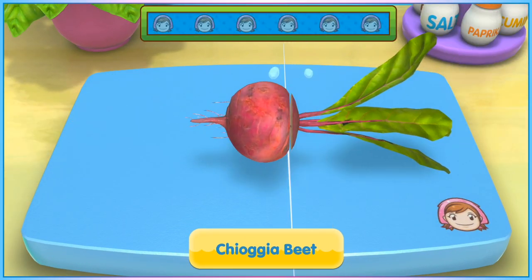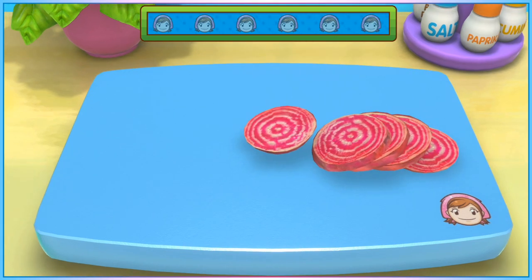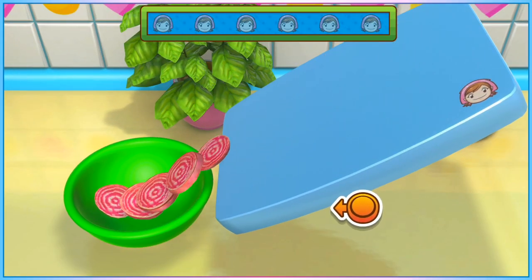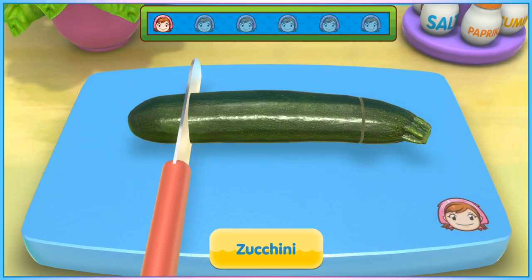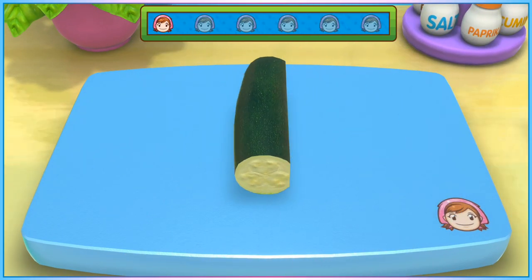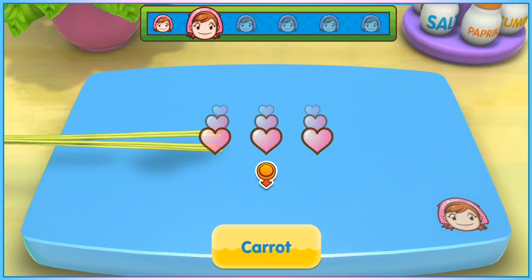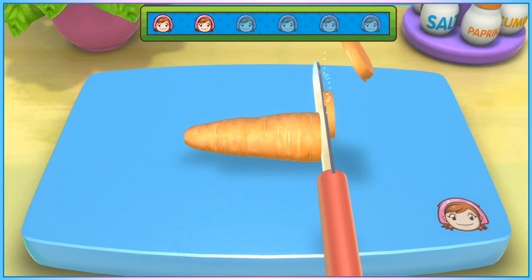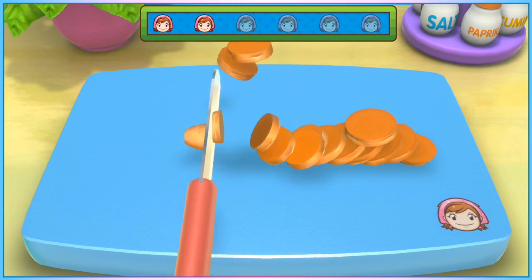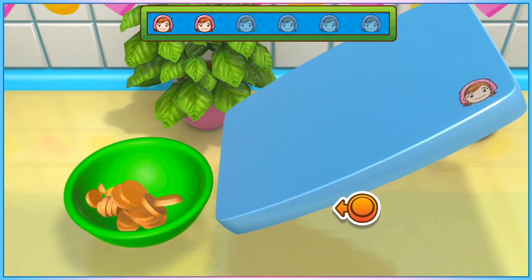Joy-cons are prone to drifting, and that might be a barrier to using them, but their short travel distance on the analogue sticks and easy hold shape make it much easier to execute fast, accurate slicing motions when cutting vegetables, which you're going to do a lot during a full run. On the joy-con, I recommend cutting by bouncing your finger between the B button and the analogue stick quite forcefully. It's up to personal preference, but decide on one controller type early and get as good as you can with it.